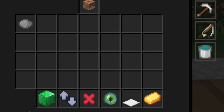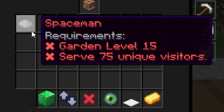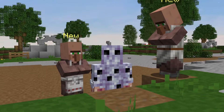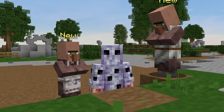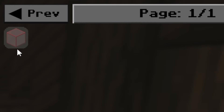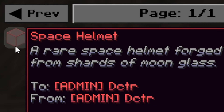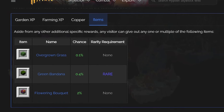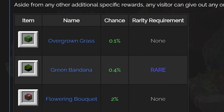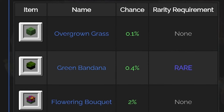The rarest visitor in the game is called the Spaceman. He is the only special tier visitor, and his order is by far the most difficult to fulfill. He can ask for any crop, and the amount will always be 1 billion coins worth. In return, he offers the Space Helmet, which is a special tier cosmetic considered an ultimate trophy of farming. Visitors also have a small chance to offer one of three unique items: the Flowering Bouquet, the Green Bandana, or the Overgrown Grass.